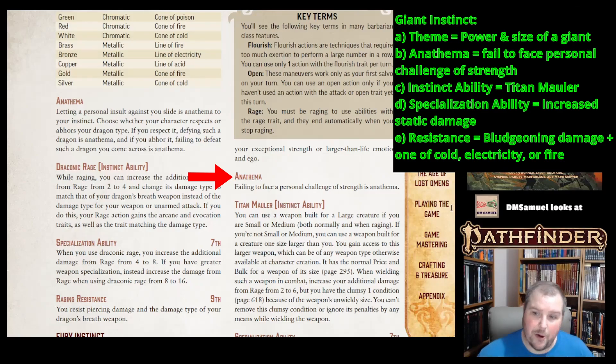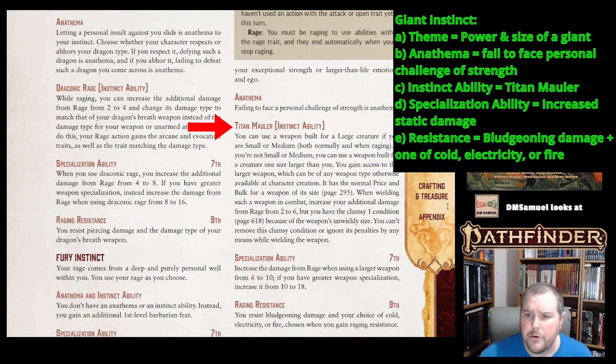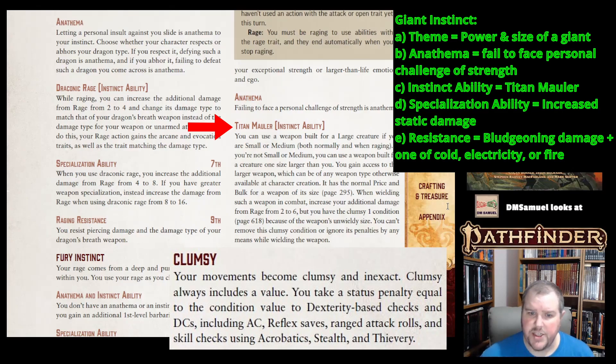Titanmauler is your instinct ability, and it lets you use a weapon built for a large creature even if you are small or medium size — you don't even need to be raging to use it. If you're already large size, you can choose a weapon built for an extra size above. When you wield this larger weapon in combat, you increase your additional rage damage from 2 to 6, but you have the Clumsy 1 condition due to the weapon's unwieldy size.